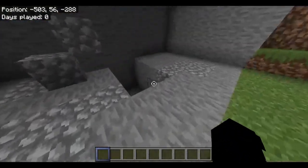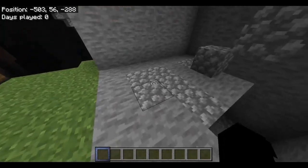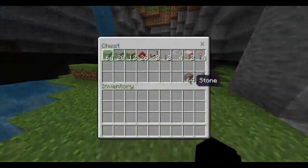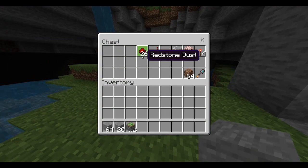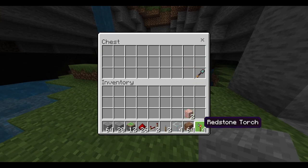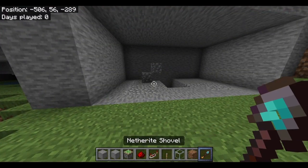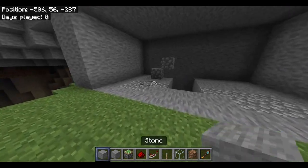I have some cobblestone down — that is to mark where the redstone will go, so the pistons and redstone and stuff. The stuff you are going to need is: a stack and 20 stone, 12 sticky pistons, 26 redstone, 2 redstone repeaters, 2 levers, 4 pieces of glass, 2 target blocks, 4 redstone torches, and a stack of dirt. You just need some block to build with that you can break easily.